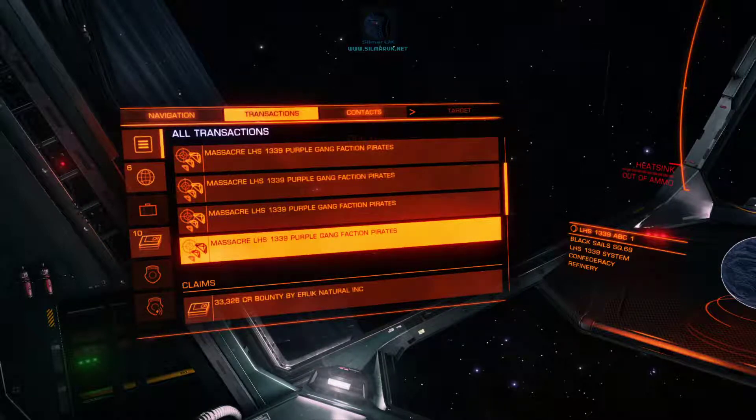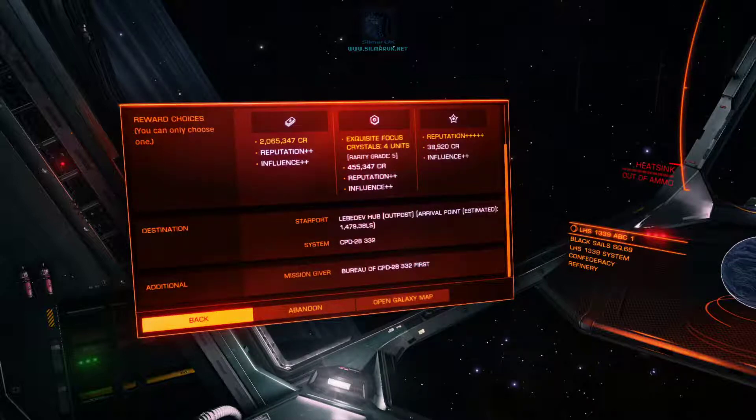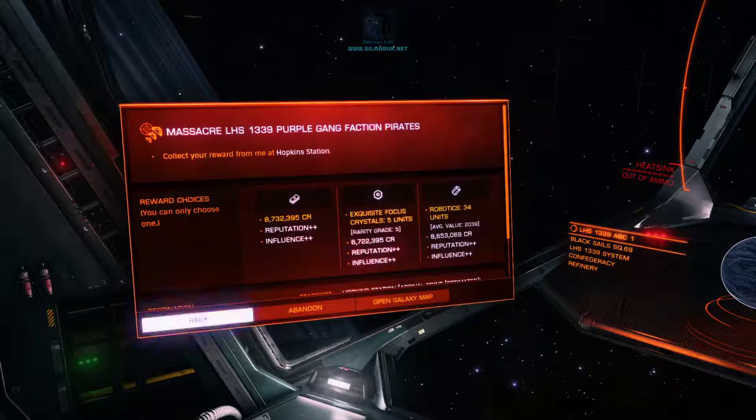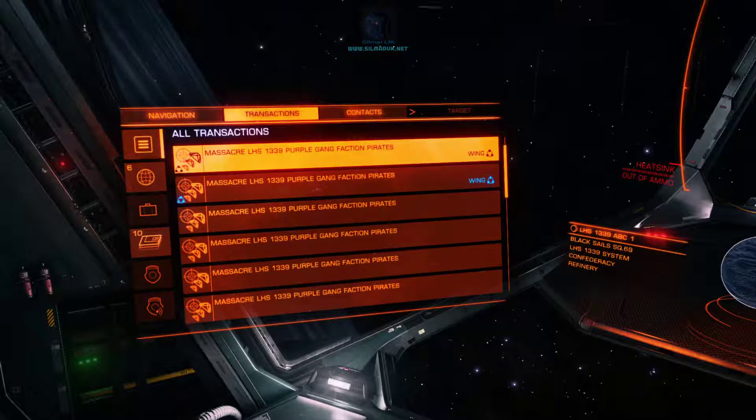Now you have to be careful how you do it. I've got a number of missions here — this one is worth 2 million for about seven pirates, one and a half million, eleven million, eight million, 17 million and 23 million. The trick with stacking missions is you do not take them from the same faction. You need to take them from different factions, and it's even better if you can take them from a number of different systems as the factions are unlikely to overlap. That's what I've done in this case.